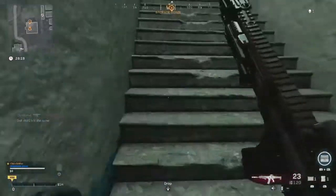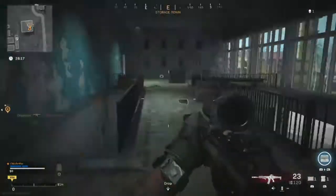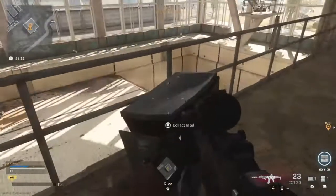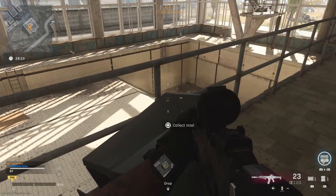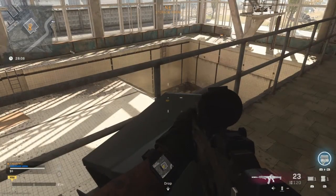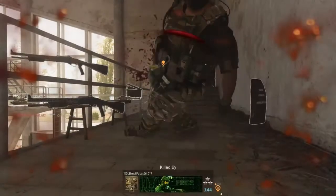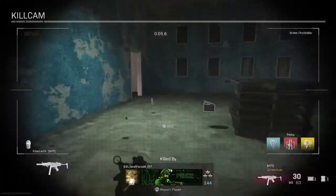We have to go up these stairs, in around this door — and here we are. Look at the coin here, this is the intel. So we pick that up and we'll get our message from Ghost. And we're dead. Brilliant.